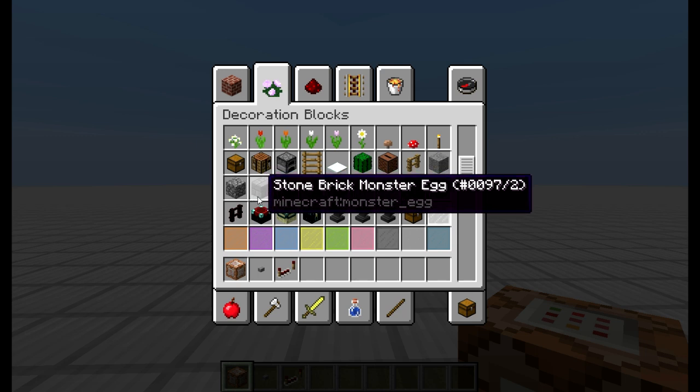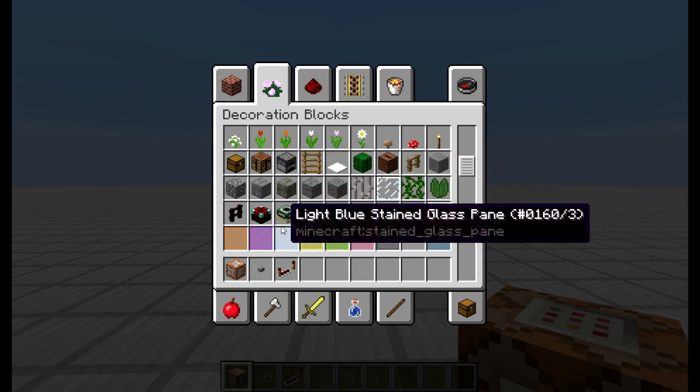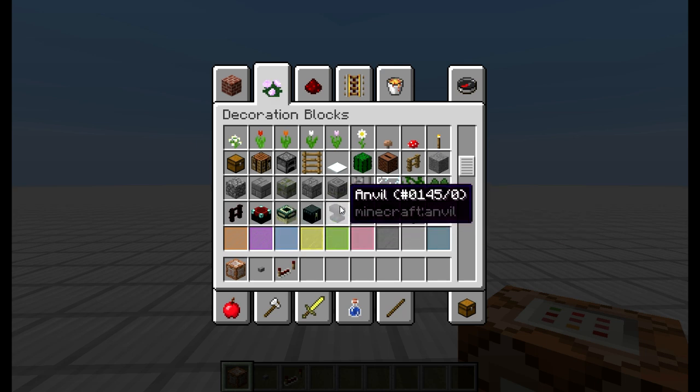If you have a new one, then you will have a silverfish. If you have a fill command, then you can put a silverfish on the other side.